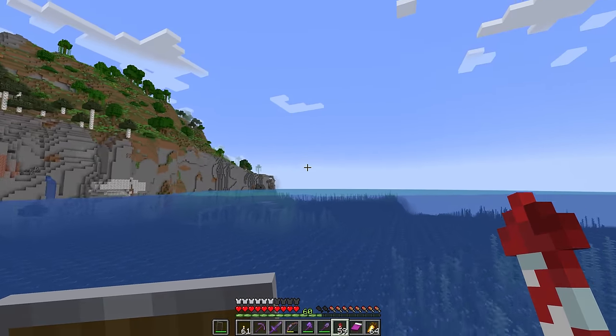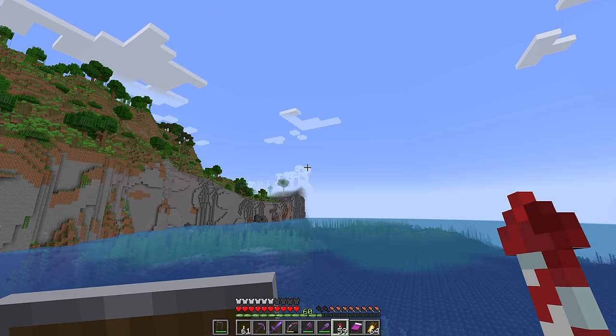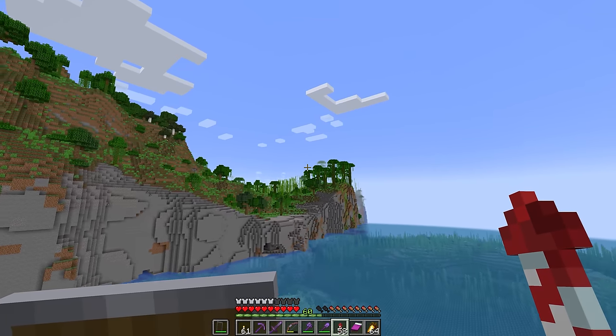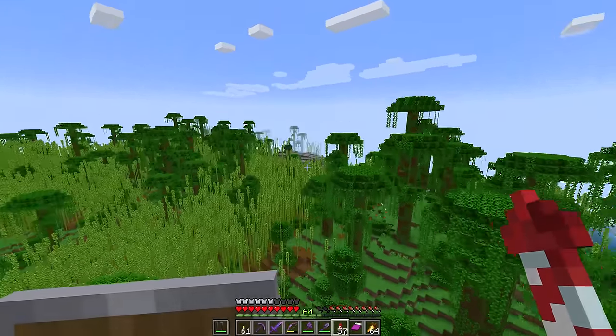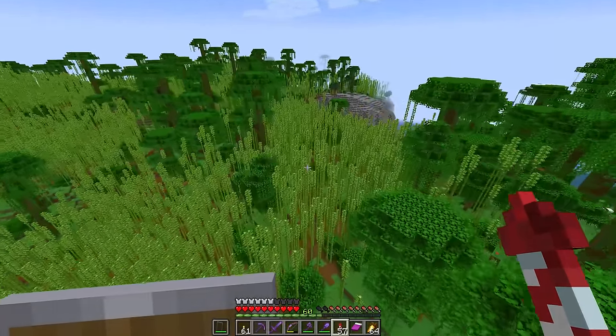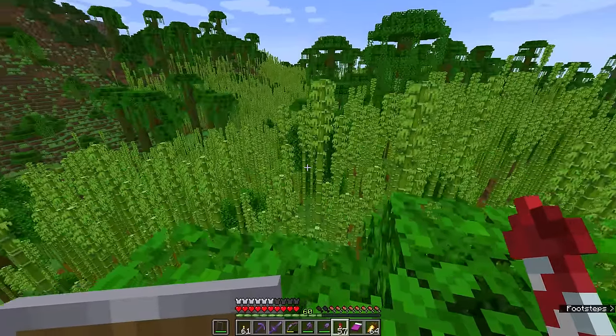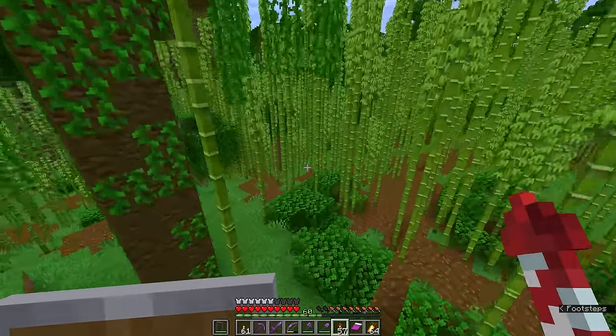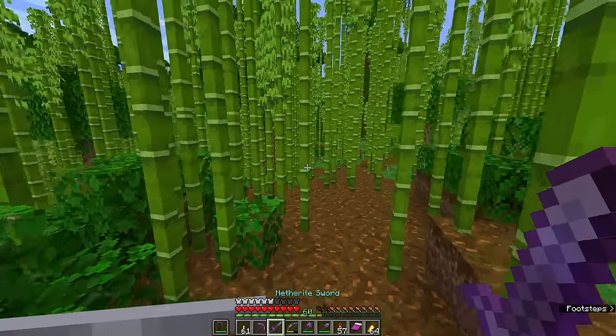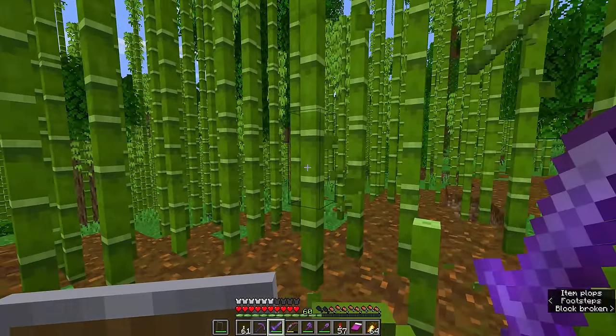Our first port of call is going to be out here to the southwest where in the distance you should start to see the bamboo canes of a bamboo jungle coming into view. You will find occasional bits of bamboo in regular jungles, but the environment we want is where it is growing up in large quantities. These biomes can be kind of difficult to navigate on foot without cutting down some of the bamboo, which is most effectively done using a sword.